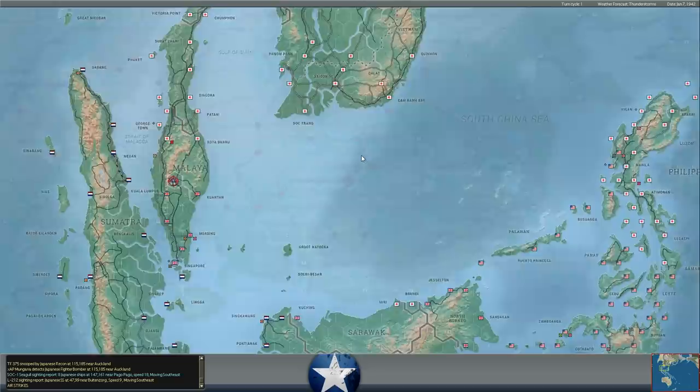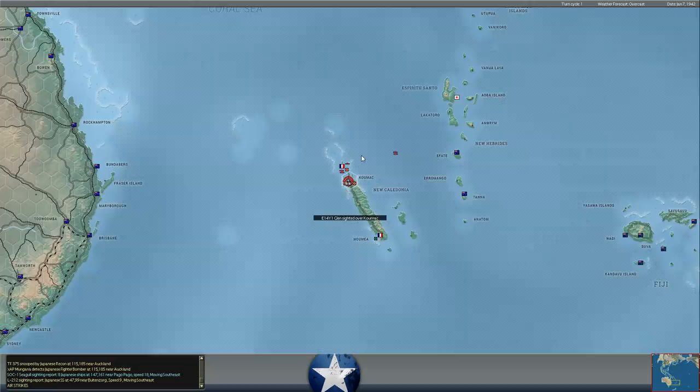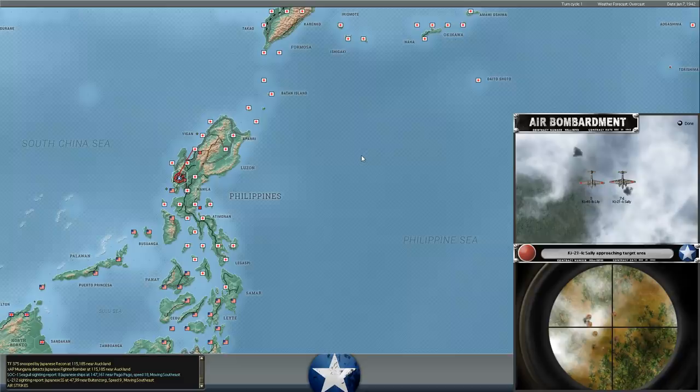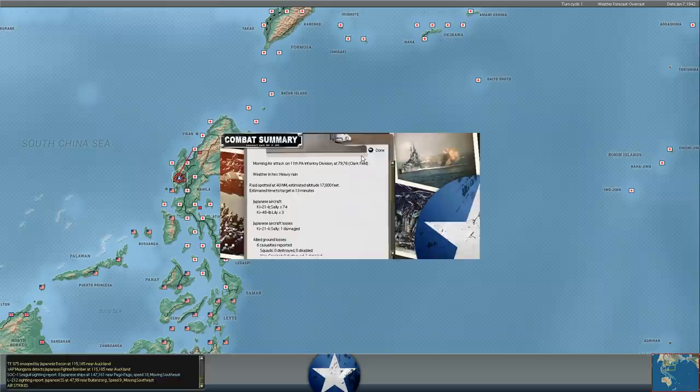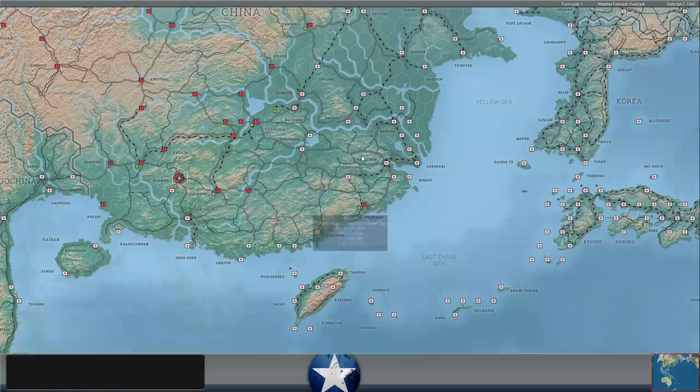We're into the air phase of this turn, with recon being a little bit prominent at the moment. A lot of recon over Comac. Looks like some 70 bombers are hitting Clark Field, where we have a couple of divisions of Philippine troops in the rear, preventing the full encirclement of the troops at Bataan up against the peninsula in Luzon. Not a lot of effect. Another bombing raid of 13 Lilies. We don't really have a lot of fighters in Bataan — I think we've got like 6 P-35s — so our ability to do anything against these bombing raids is pretty limited.